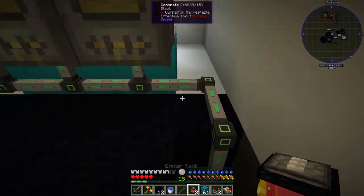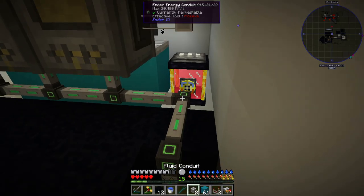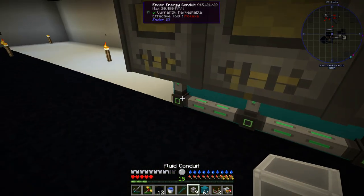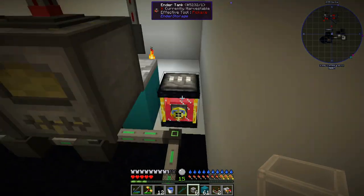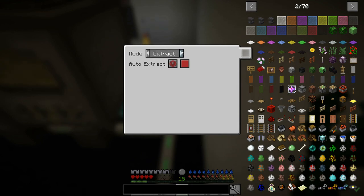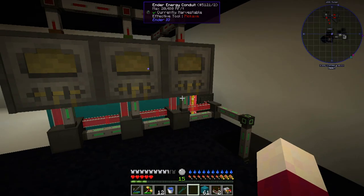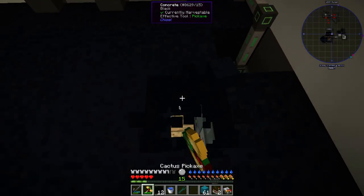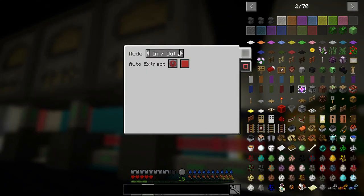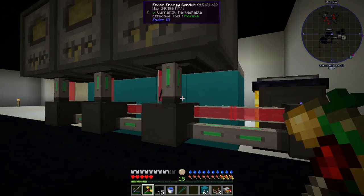Now all that we have left is to take an ender tank, place it down right here, and take our fluid conduits to input some fluid into our generators. We set this to extract always active. All of them should be getting fluid - we might have to manually turn these guys on.